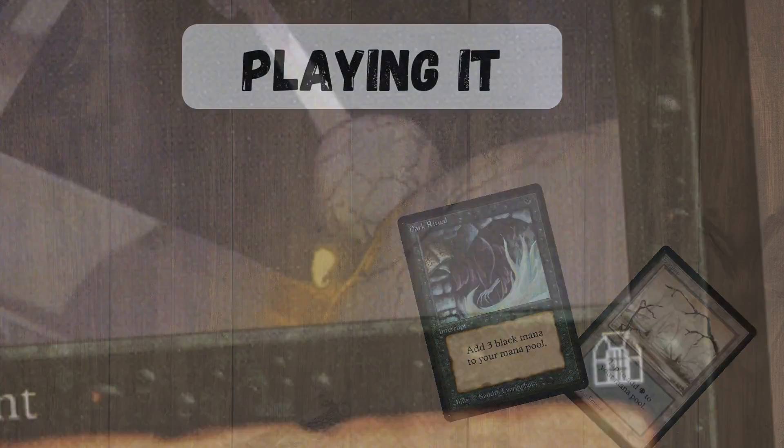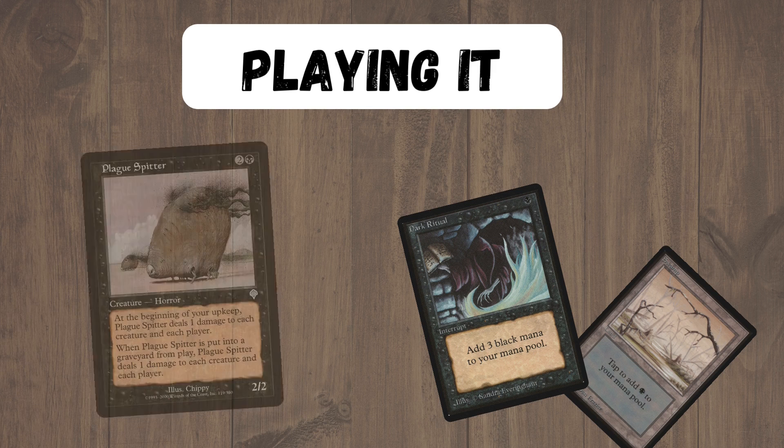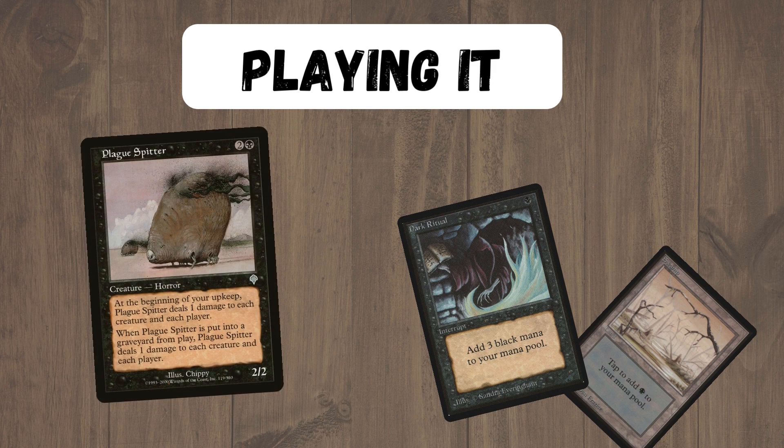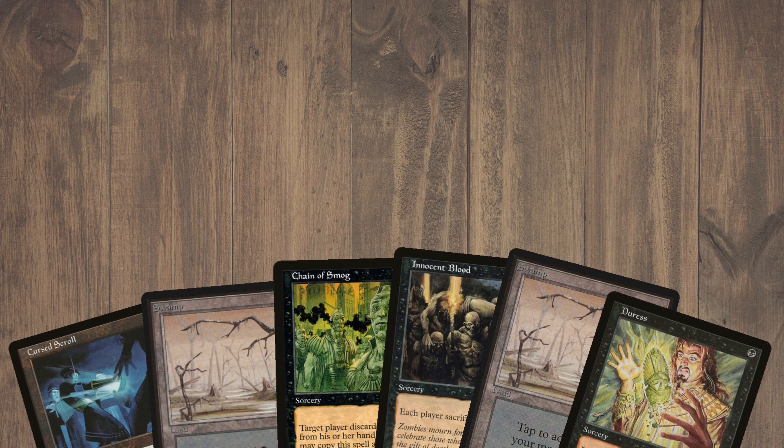Sometimes you will just get a turn one Pit and get lucky enough to take all their lands or playables and just win the game right there. However, not every game will work that way — most of the time it's just super annoying on turn one. Also, against some decks a turn one Plague Spitter can be equally devastating, for example against elves or goblins. In general you just really want to attrition your opponent out. Our deck is built to abuse Bottomless Pit, meaning it plays well off the top and has all these lock and attrition cards which help in that long, grindy game when both players are topdeck.